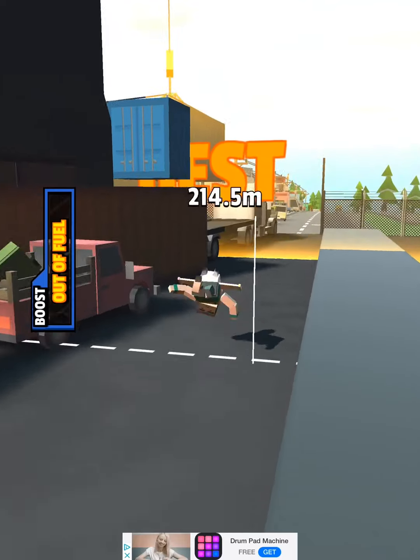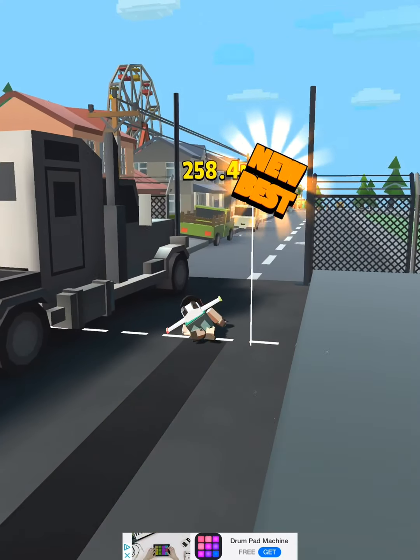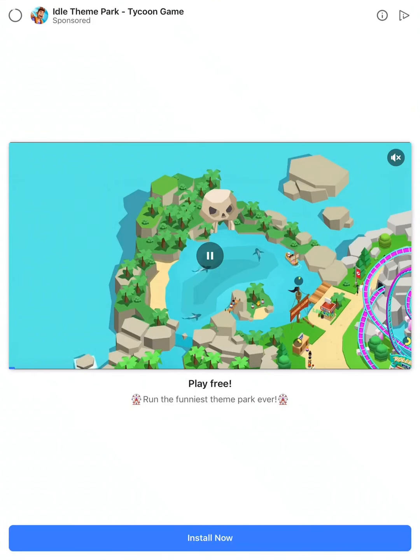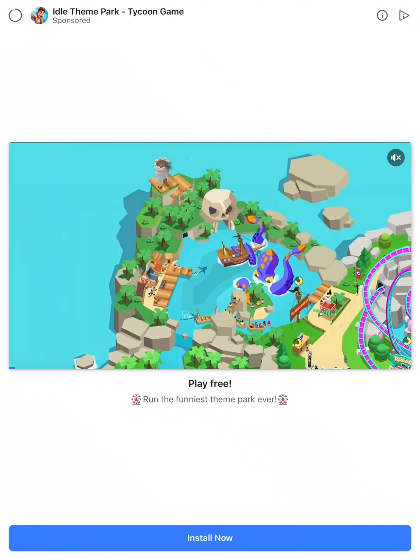I've noticed a good tactic: when you use your jetpack, hold it down so you get as high as you can. That means when you come down, you have more of a bounce, so on your little bounce you get quite a lot of extra distance.